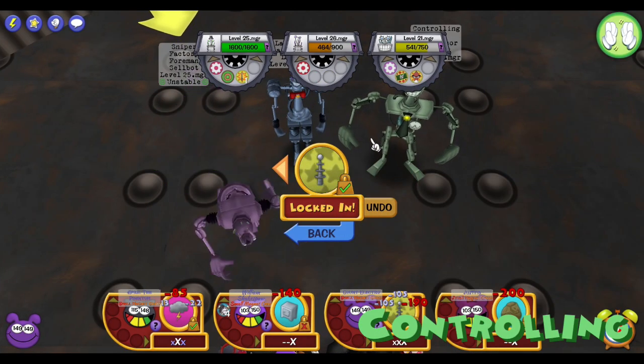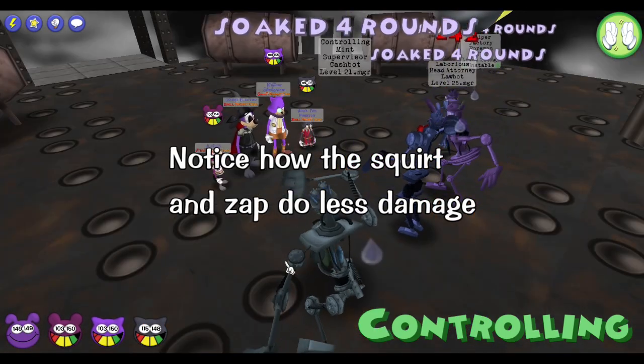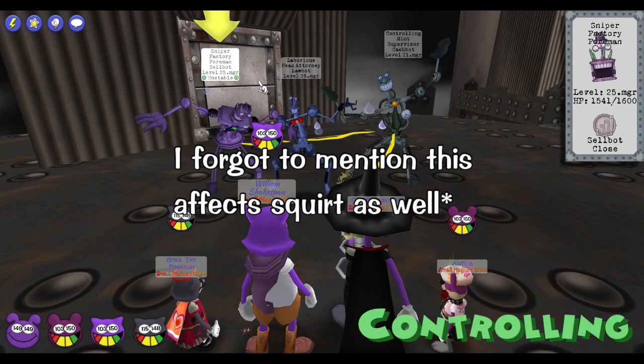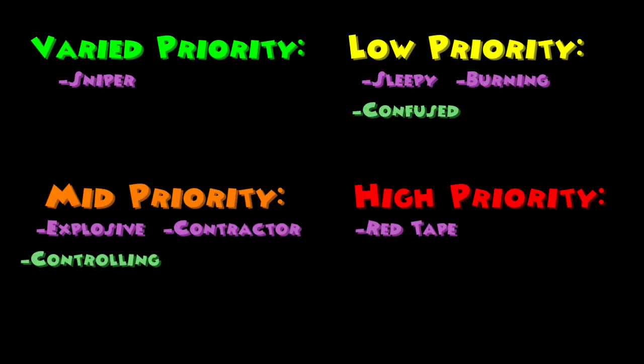The Controlling Supervisor has 750 HP and makes any gags that hit multiple targets deal 50% less damage. This will include Group Tuneups, Group Lures, Zaps, and Sound. This cog is a mid priority because not being able to use Group Tuneup or Zap can hinder some progress, but you will still do full damage with Throw, Lure, and Drop, so it isn't a total loss.